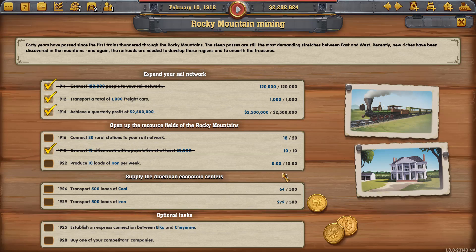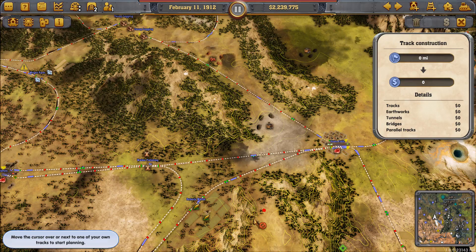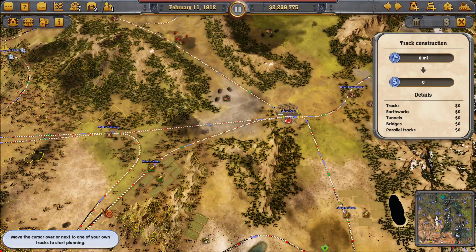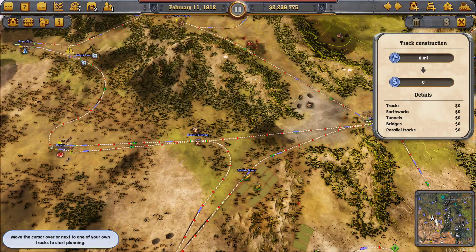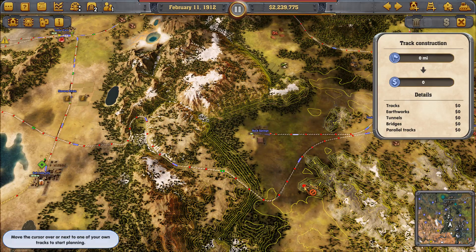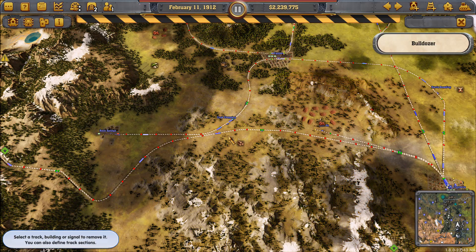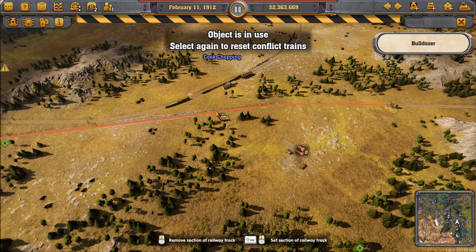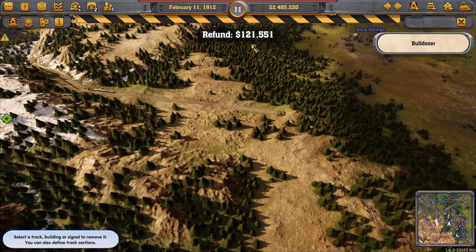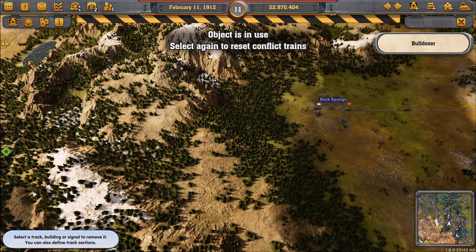We need to get a couple more stations hooked into our network and start producing iron, which means we're going to have to own iron mines. There are new iron mines over in Elko that haven't been hooked up anywhere, so they won't be that expensive, whereas the ones in Cheyenne have been pumping out iron and making a profit, so they'll be much more expensive. Here's the key to getting your express lines. I know a lot of you have struggled with these, and I think one of the problems is they're extremely poorly documented.